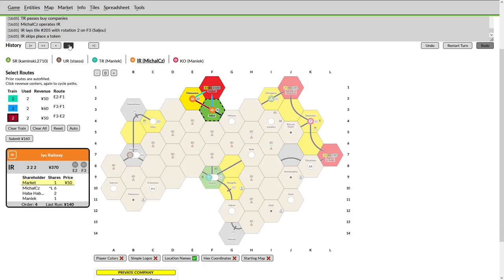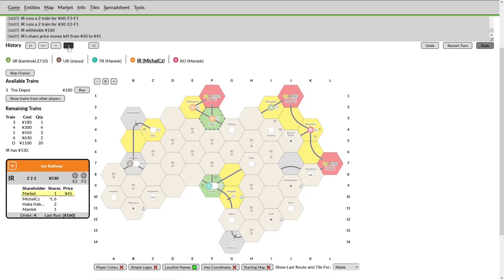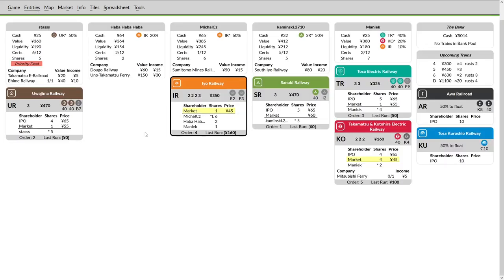The IR now operates and has the ability to upgrade either city — maybe looking to leave them at one hole into green to prevent an easy run from other companies. It does that, preventing the Marigami from upgrading into Takamatsu down the road. I should also point out that this track lay prevents Matsuyama from upgrading in a way that would allow the IR to run to Ozu without allowing the UR into Matsuyama. The IR withholds — perhaps assuming he'll need to buy a three to avoid falling back when the four comes out — and does buy that three.